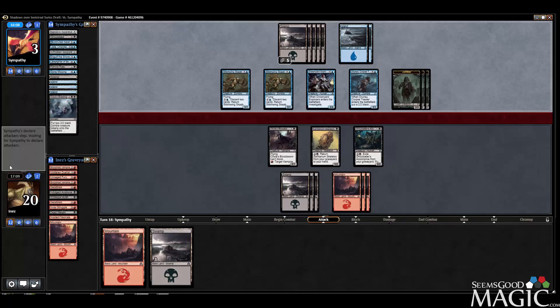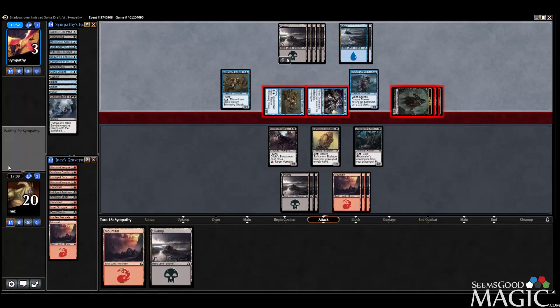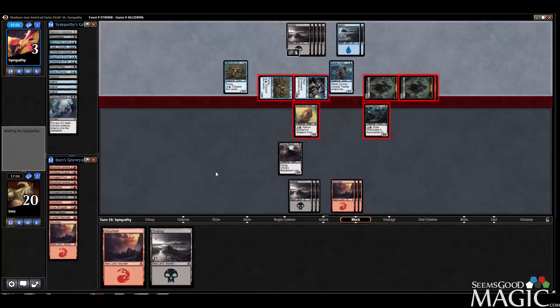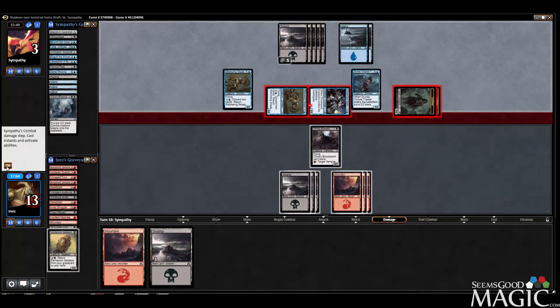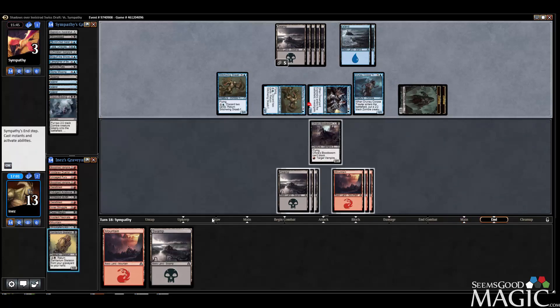Ghoulcaller's Accomplice also protects us a little bit. It's even risky to attack with one Stitchwing Scab, but he doesn't know what our removal we have left. He's getting in there — I think he kind of has to, so I understand why he is. Our blocks actually aren't that terrible. Basically just block and trade here — we do take quite a bit, but we're gonna be able to get the Skeleton back.